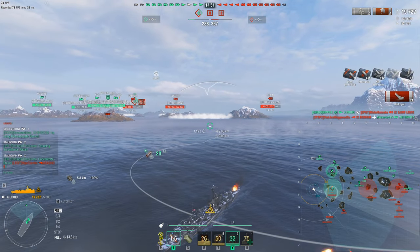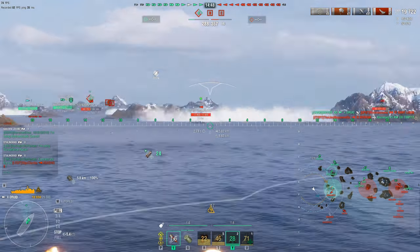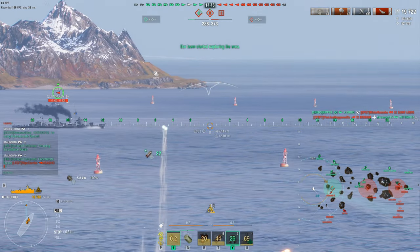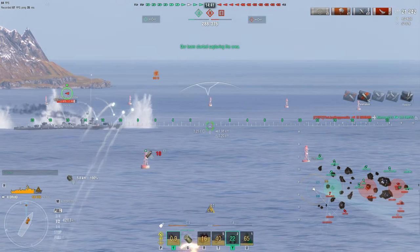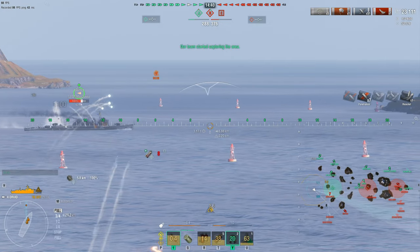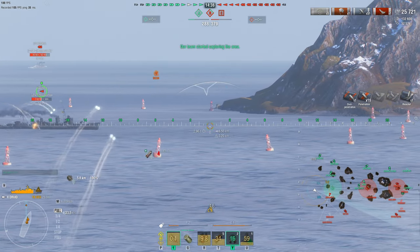Now we opened up, and somebody was smart enough to use the radar — way to go, Stalingrad — to pop up the Asasio. Now we're going to take the fight to the enemy. And he's pretty much dead — 17,900 health. Nothing that can withstand the AP raw gun power of the Druid right here, and it's just going to melt him like butter.